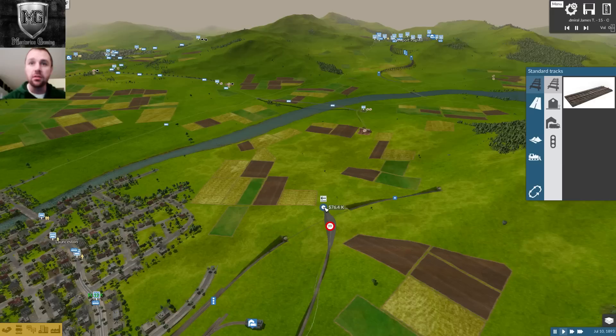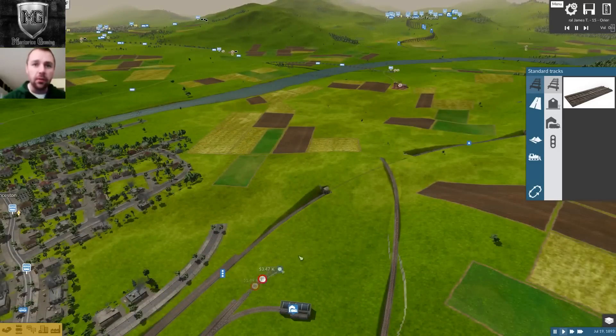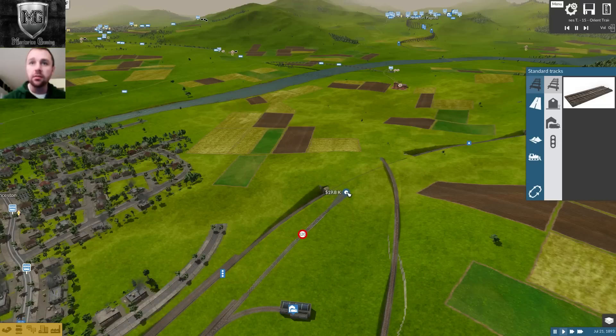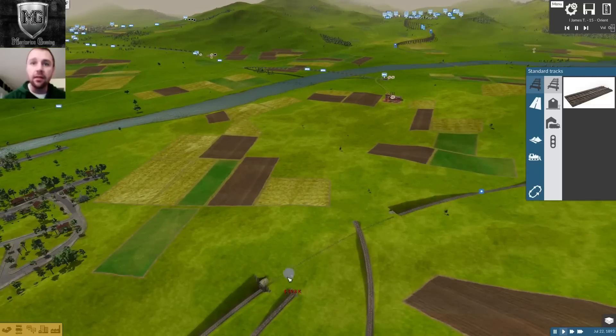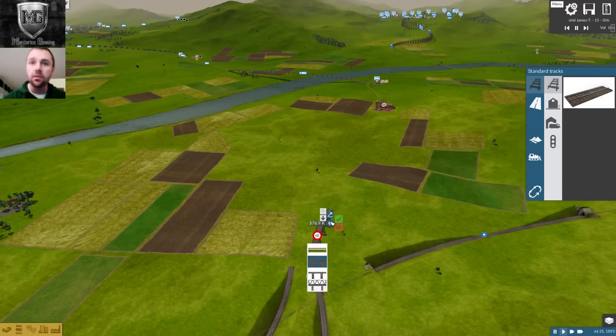Now we need to worry about connecting these guys over here with these guys over there. All easy, doable stuff. Now I say it's easy — it wasn't easy at all to start with, but now it's a bit easier. There's still a collision — let's raise this up all the way. There we go, no collision. Now I can move around a little bit better. It keeps wanting to snap, so I'm just going to put that there. Where should we have this one connect from here to here? You don't have to like it yet, but you have to like it very, very soon.